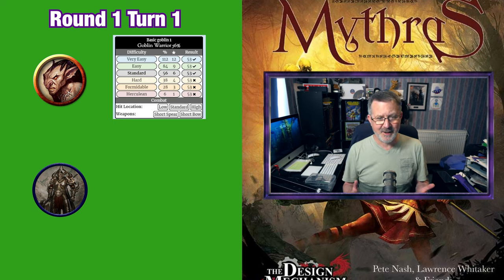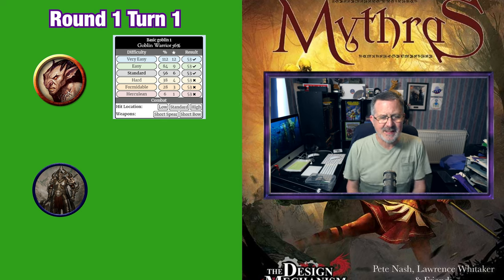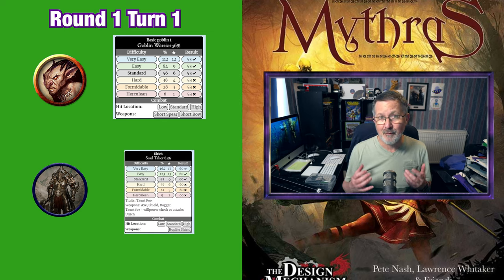The goblin attacks first and rolls a 53 — a hit. Ulrich elects to parry this attack with his shield and rolls 60%. That's a success.